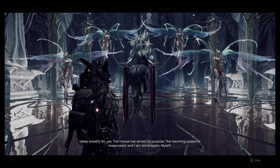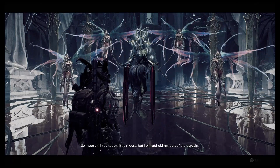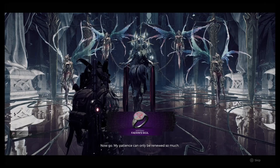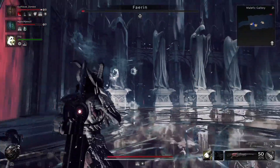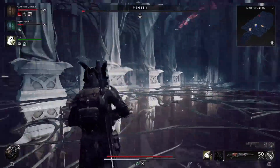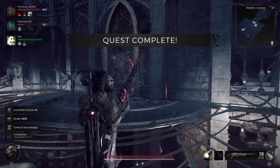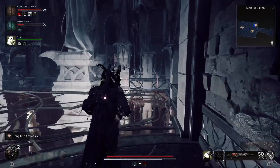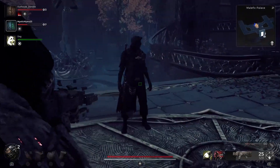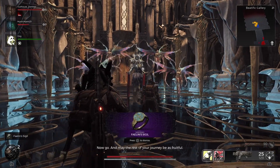Fey Rin is going to give you some dialogue and then award you with one of the sigils — Fey Rin's Sigil. The same exact thing can be done in reverse: re-roll your world, start with the palace, speed run to all the exclamation points, come in and talk to the light king Fey Lin, defeat Fey Rin the dark king, then go back and talk to Fey Lin the light king — just vice versa. You can see we're spinning that dial and we get Fey Lin's Sigil.